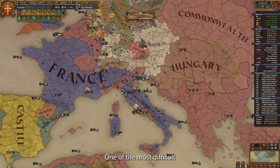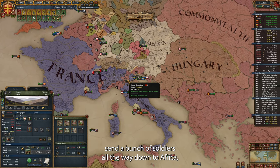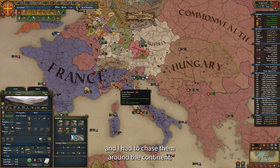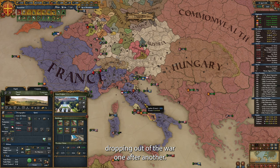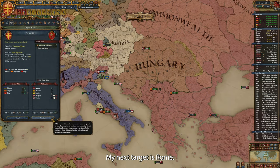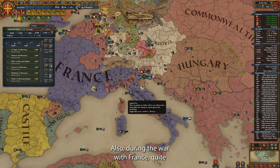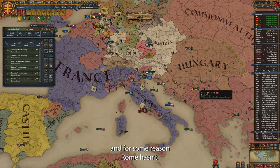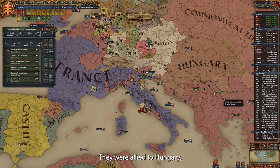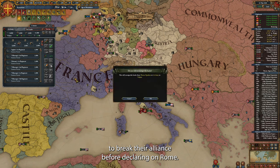One of the most difficult wars of this campaign was a success. It was reasonably messy — France did send a bunch of soldiers all the way down to Africa and I had to chase them around the continent, and our allies got exhausted and started dropping out of the war one after another. But we managed. My next target is Rome — owning Rome gives me one extra missionary, and fulfilling the Pentarchy will give me another missionary. During the war with France, quite a lot of nations joined a coalition against me, and for some reason Rome hadn't — thus, they became my target. The war is allied to Hungary, and this time I remembered to ask Hungary to break their alliance before declaring on Rome.